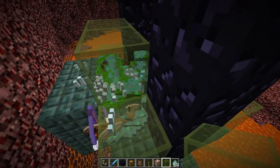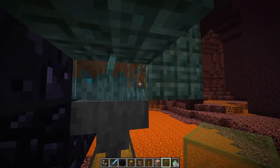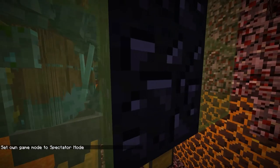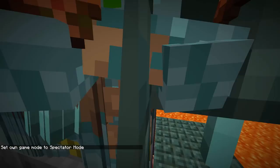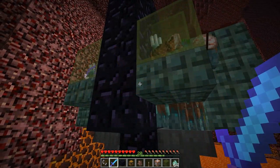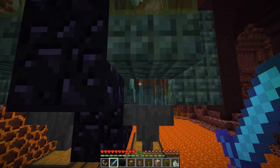You can see the drowns getting pushed both directions, and over here we have some vines in the wall, which will prevent them from taking max cramming damage. Same goes for this side, and they can just sit in there until they get killed. I've got some hoppers underneath as well as some chests.